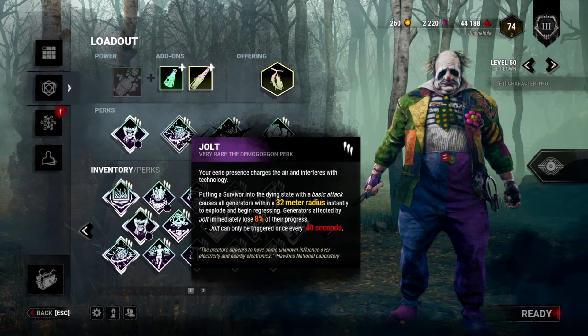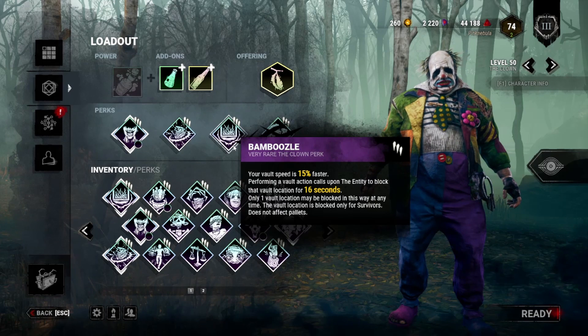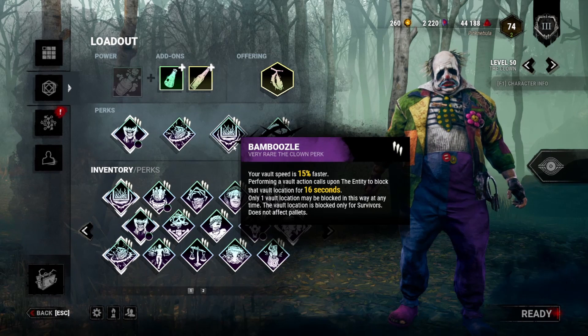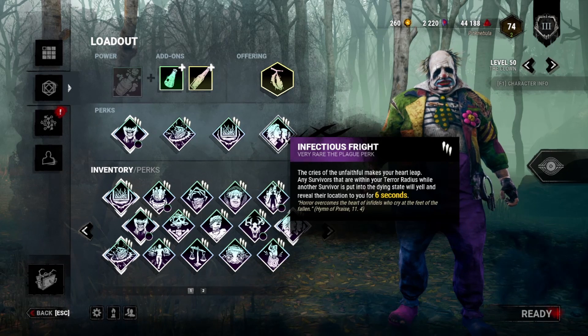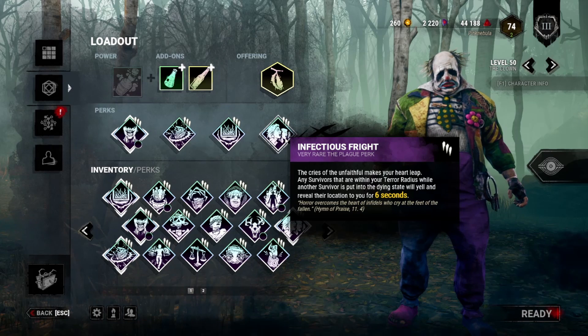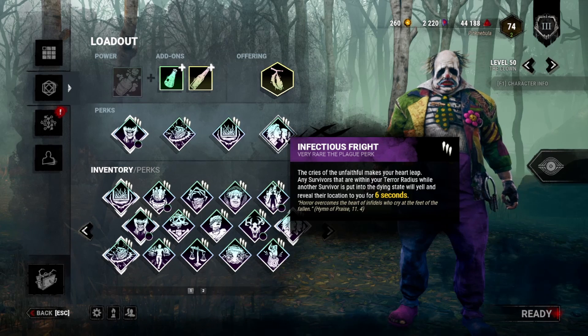Generators affected by Jolt immediately lose 8% of their progress. Then we have Bam Bam. Your vault speed is 15% faster, and performing a vault action causes that vault location to be blocked for 16 seconds. Finally we have Infectious Fright. Any survivor within our terror radius while another survivor is put into the dying state will yell and reveal their location for 6 seconds.